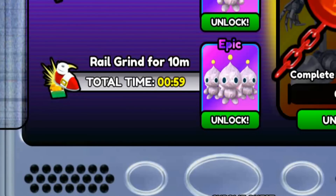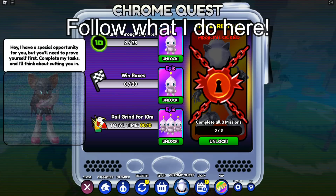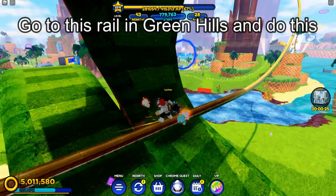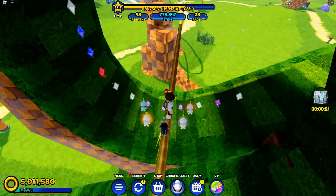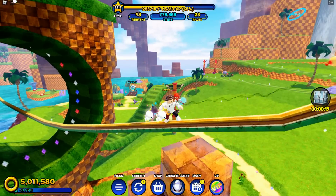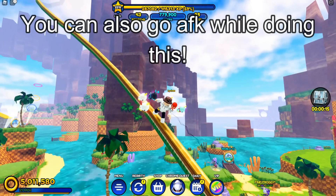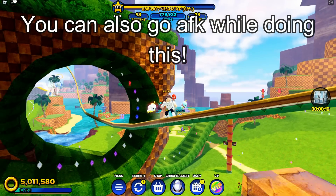The first tip I will give you is for the Railgrind for 10 minutes part. For this part, it is very easy. You just want to go on this rail right here, located in Green Hills, and do this right here. You wanna jump on it very slowly so you don't go too fast. As you can see, I am just going back and forth without leaving the rail, and getting easy time in.